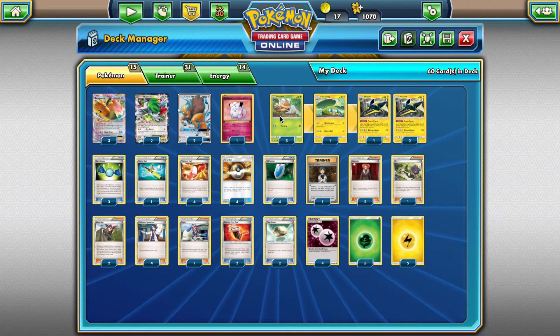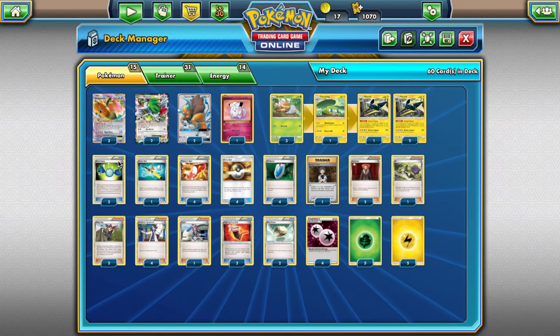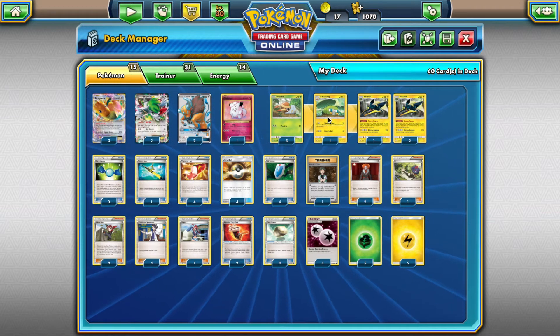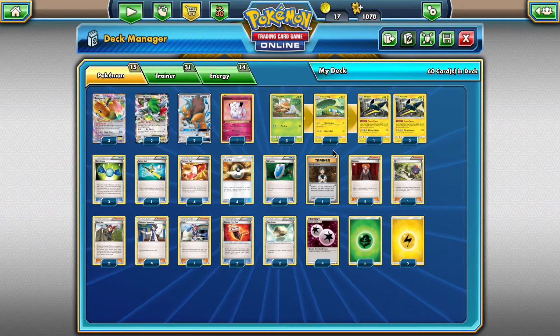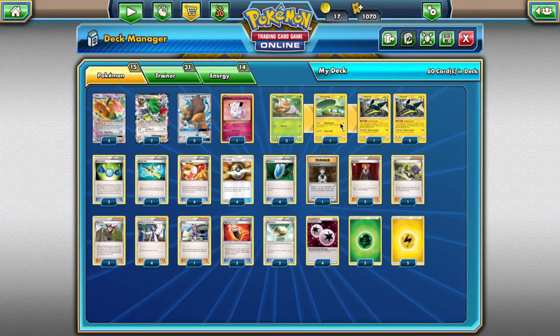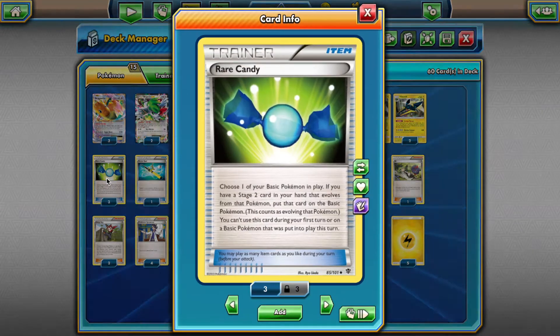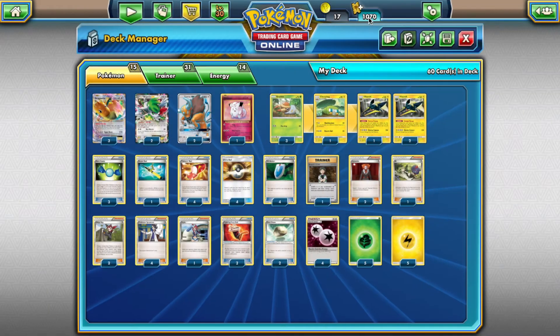As far as the Vikavolt line goes, we're playing a 3-1-3 line, and then we have Rare Candy. Because the Stage 1 Charjabug is not a Grass type, we cannot use Forest of Giant Plants to evolve on the same turn. Unfortunately we don't have a Grass-type Charjabug, so we use the Electric type one. We play one Stage 1 because sometimes it's good to evolve naturally — we can bring it back from the discard pile, while Rare Candy we cannot. We can also evolve through the Stage 1 while item locked.